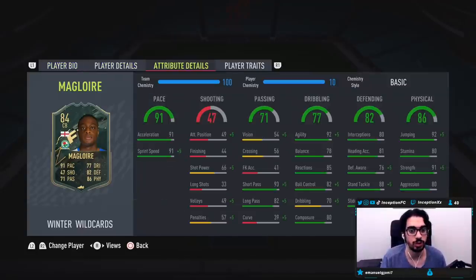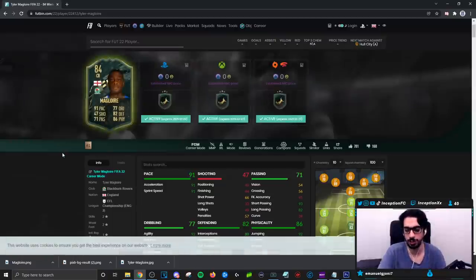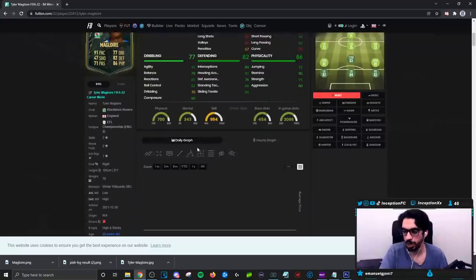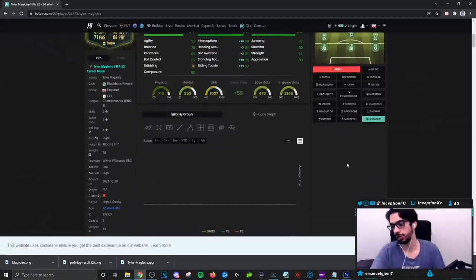He has really, really high pace. For a card like this, do I still give him a shadow chemistry style? Because he gets a plus eight, plus eight. Interceptions is there. What are most people giving him? They're probably giving him a sentinel, but sentinel wouldn't make sense. Giving him the extra pace is going to be important — anchor a shadow.